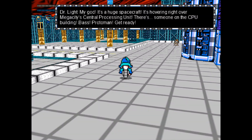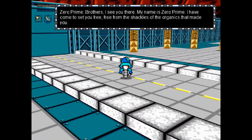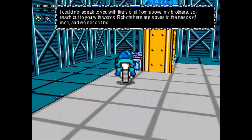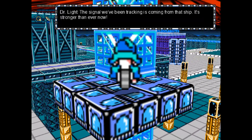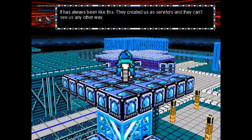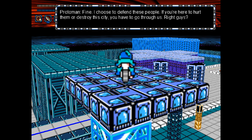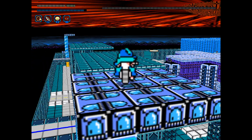Right over here, above the CPU center, is a huge spacecraft — Zero Prime. Although I can't actually see where he is, as I can't tilt the camera upwards. I still can't see where he is; he probably hasn't spawned in yet. Oh there he is, I see him now.